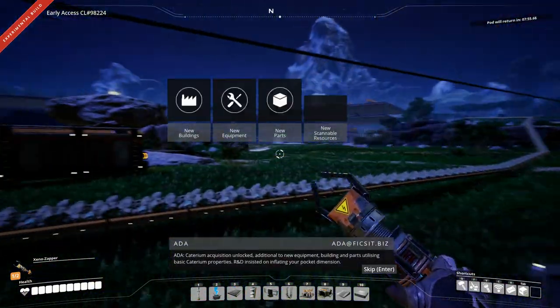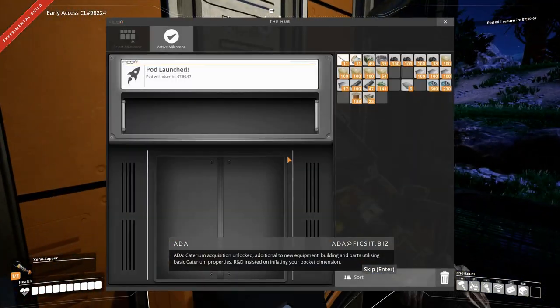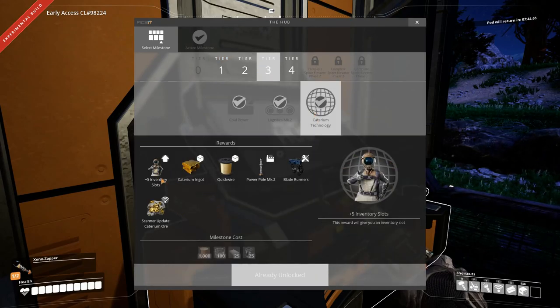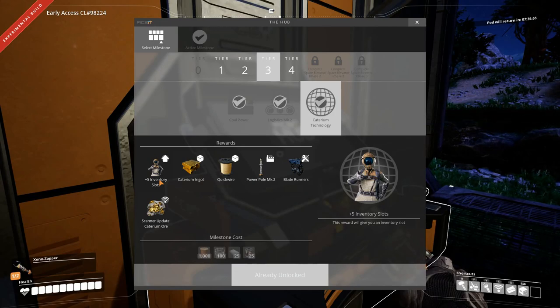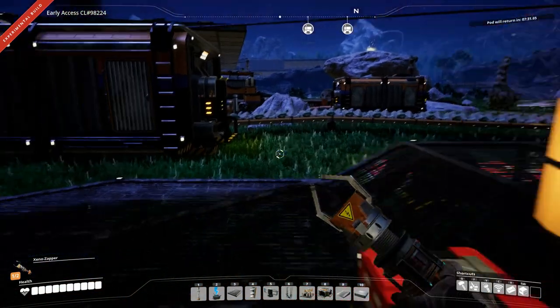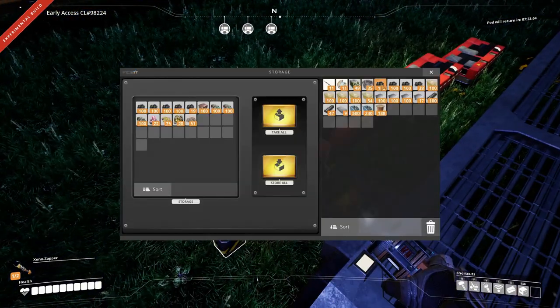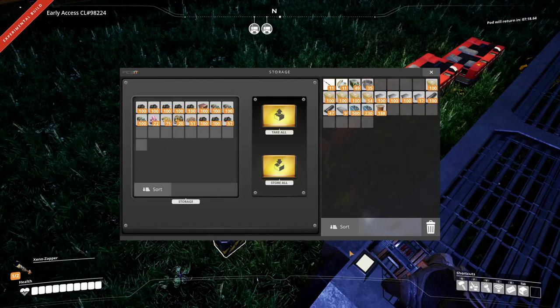Caterium acquisition unlocked! In addition to new equipment, we get buildings and parts utilizing basic Caterium properties. R&D insisted on inflating your pocket dimension, so we get another five inventory slots. We get Caterium ingots, quick wire, power pulse mark 2, blade runners, and a scanner update for Caterium. Our objective for today is to go find some Caterium so we can make some blade runners, because I'm sick of running very very slow.